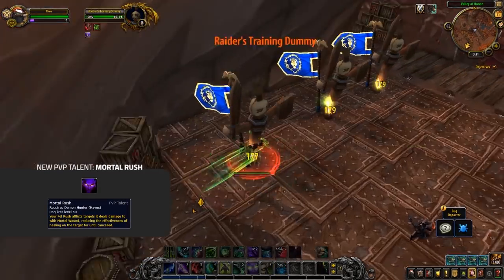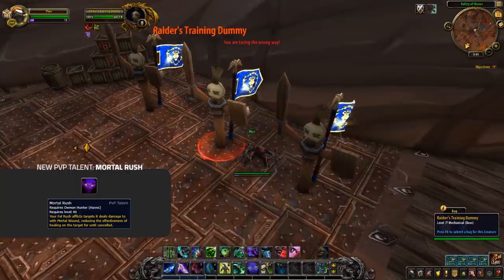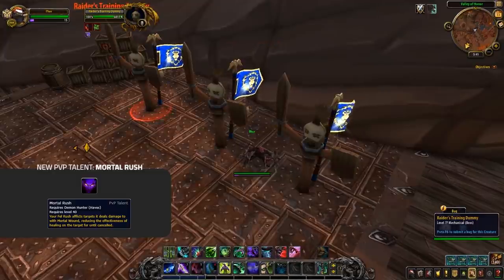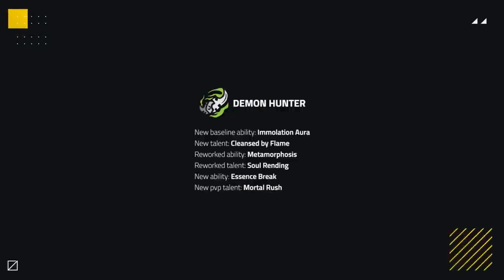Although now Havoc will miss out on the 20% leech, instead gaining 5% extra haste. You can actually get that leech back from the newly buffed talent Soul Rending. There is also a new talent in the addition of Essence Break, which is basically a renamed Dark Slash on the level 40 row, dealing damage and buffing your Chaos Strike and Blade Dance by 40% for 8 seconds. The biggest change is the addition of a new PvP talent, Mortal Rush, which adds a Mortal Strike effect to Demon Hunter's Foul Rush, meaning it can be easily applied to multiple targets with 100% uptime. Unless tuning hits them hard, expect to see our Kings of BFA remain one of the best classes in the game.